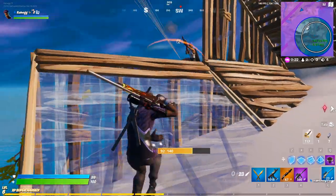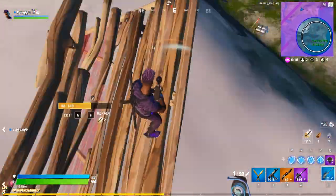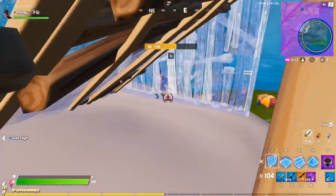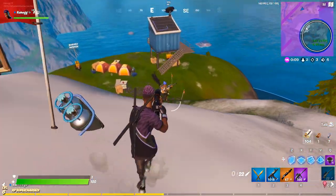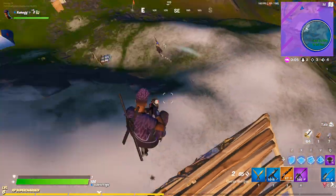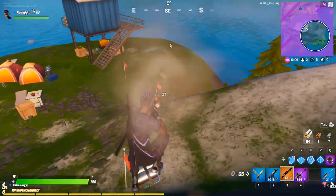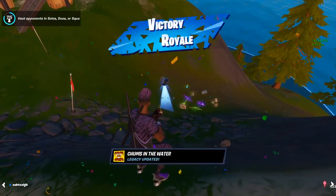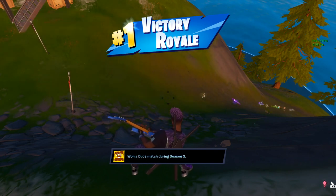This is the last person in the game. We tried no-scoping her with the bolt but it's just hard to no-scope with it. We ended up killing her — she just ran around and couldn't hit shots. You can just troll with all these bots, and once you kill the final person you get your victory umbrella and the victory royale for this season. There we go — we just got our victory royale.